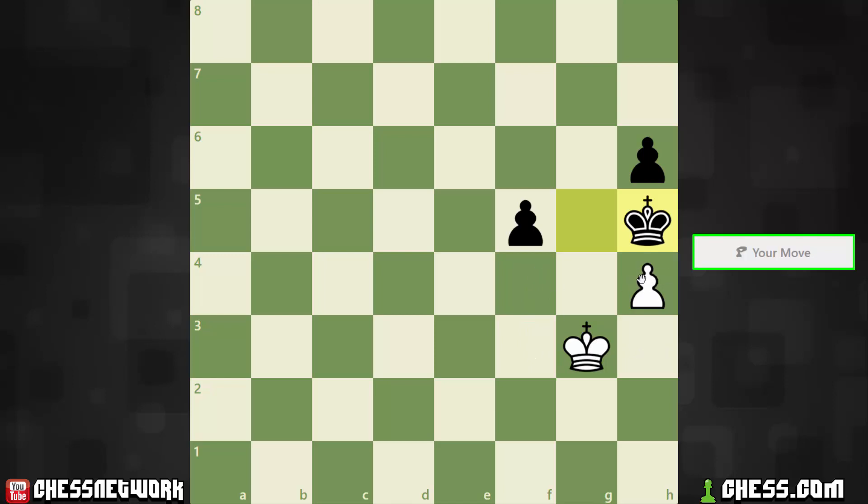Going to h3 and trying to hang onto this pawn is an immediate loss, pretty much. Because King h3, f4 — the King is flushed away from defending here, and next King takes pawn, and Black still has two pawns, which is a win. So it's probably going to be King f4 or f3.